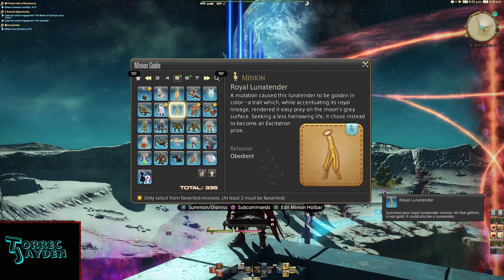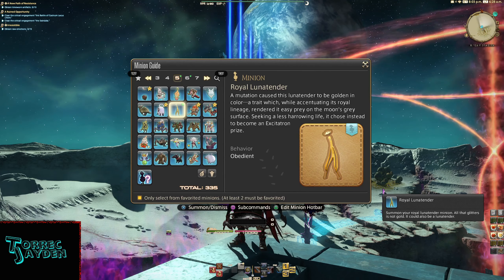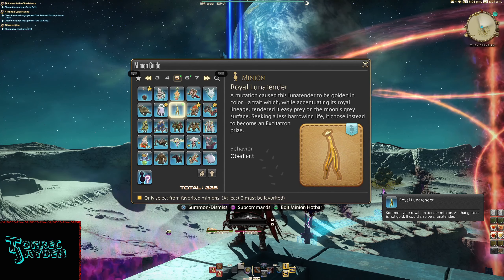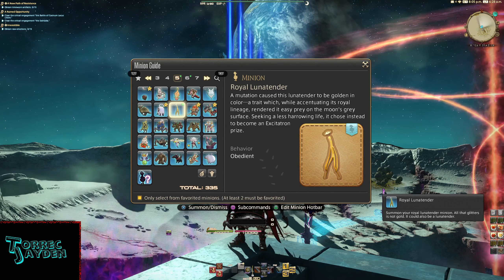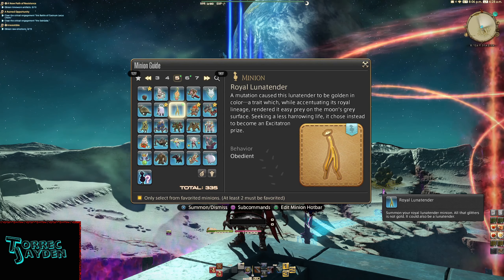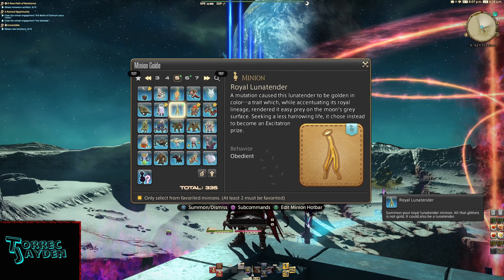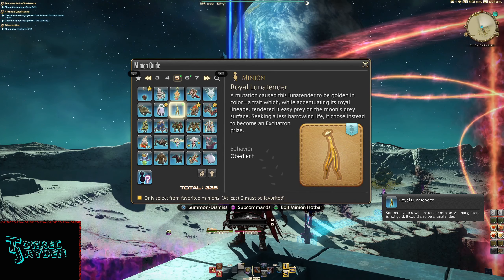A mutation caused this Lunatender to be golden in color — a trait which, while accentuating its royal lineage, rendered it easy prey on the moon's gray surface. Seeking a less harrowing life, it chose instead to become an Excitotron prize.